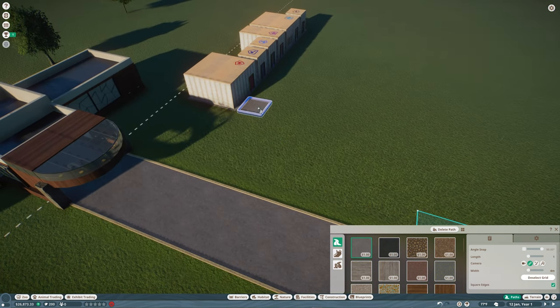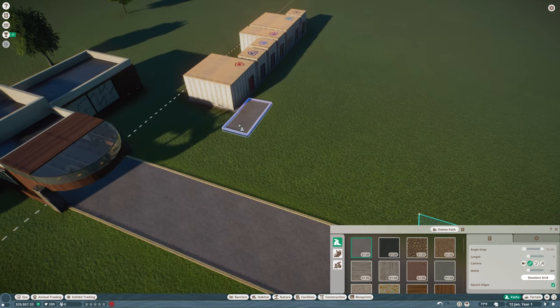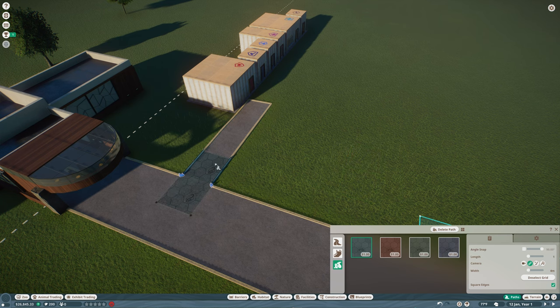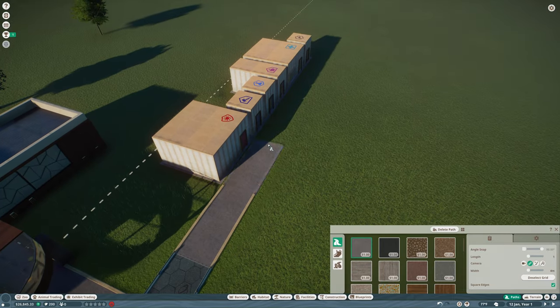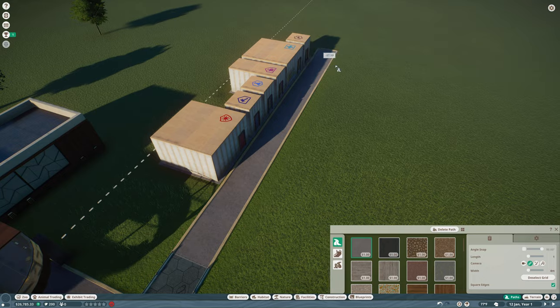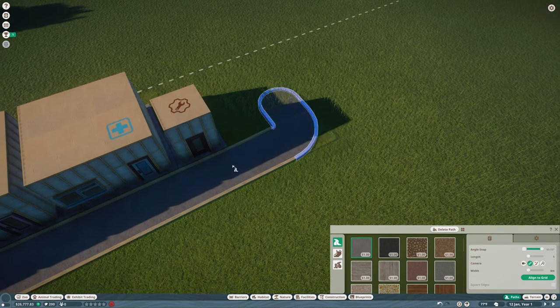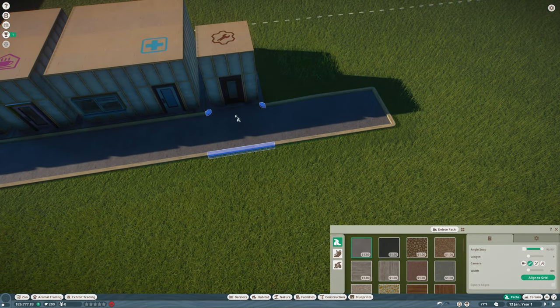Next I want a path coming down this way, still aligned to the grid so things stay straight. Guests don't want to be near staff facilities, so I'm adding a staff path here to block it off — only staff can get past that. I'll build this all the way down and deselect the grid to connect the path to the buildings. You have to connect it so the curb goes all the way into the building — once you see that line you've made the connection.